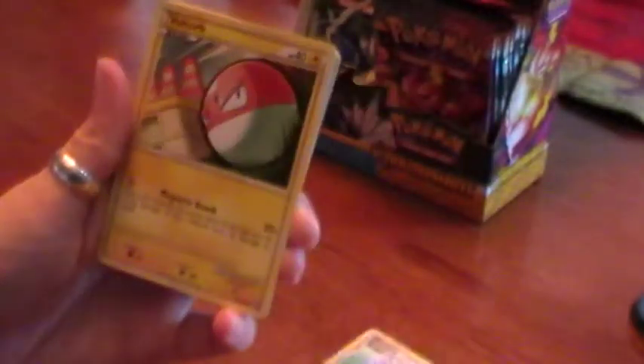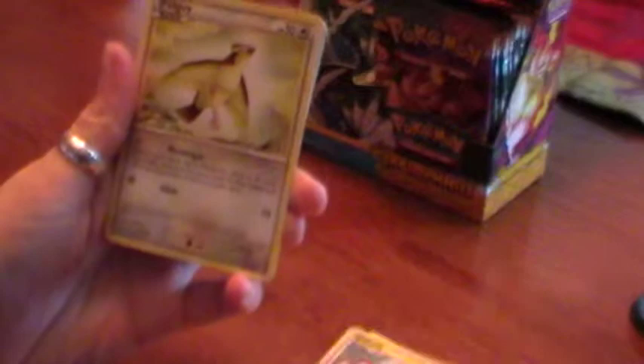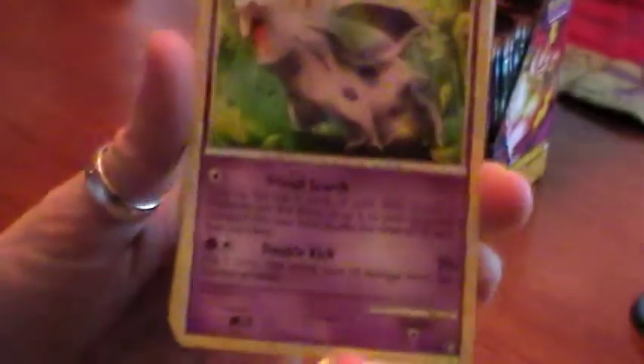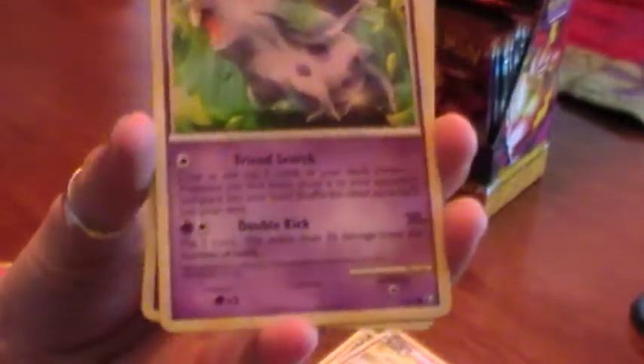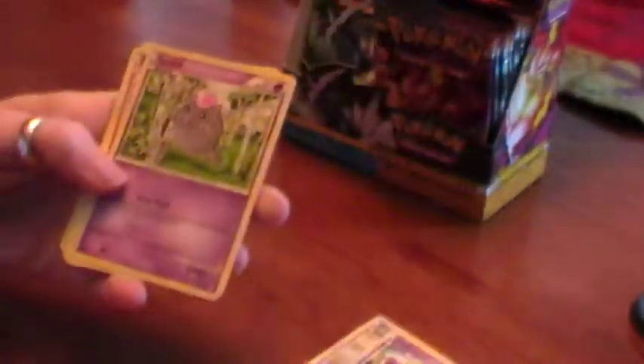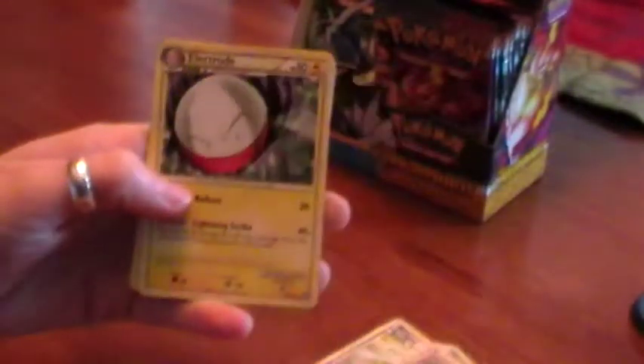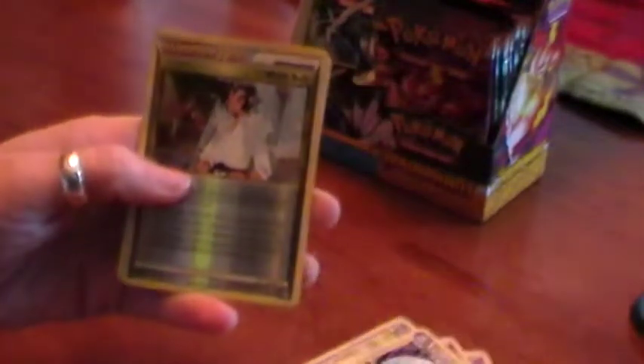Here we have a Joutini, a Voltorb, Pidgey, Knitteran. Knitteran's Fringe Search was very helpful in the pre-release. It's a Spoink, a Magby, Kingiskun, Electrode, and a Reverse Holo Black Belt. Nice.